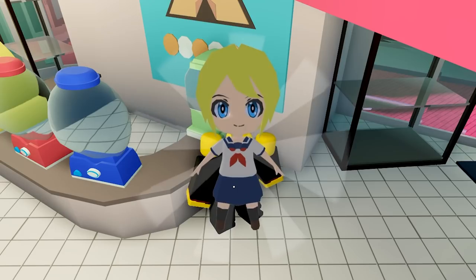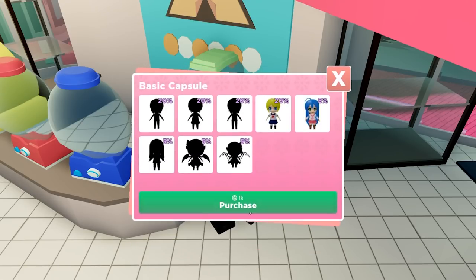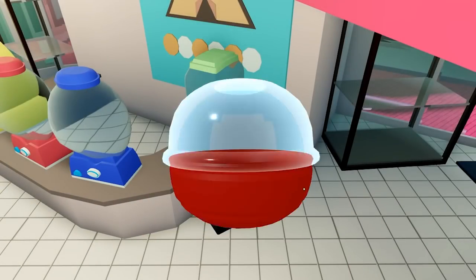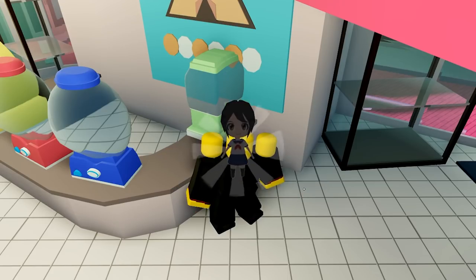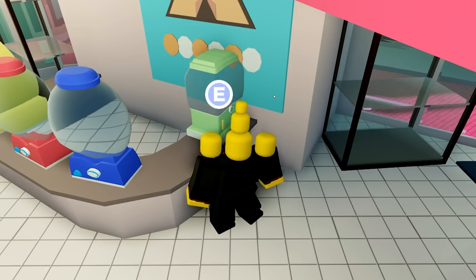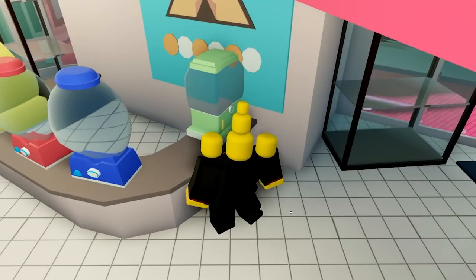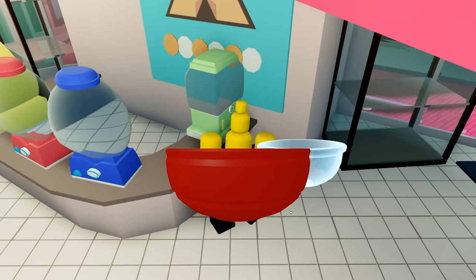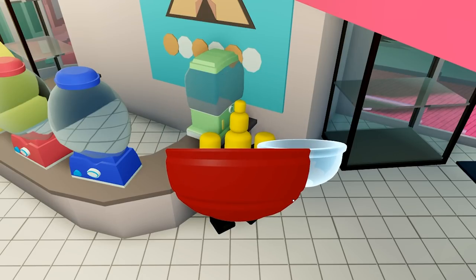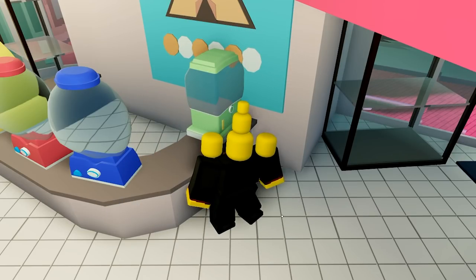I wonder if the capsule changes color depending on how rare it is. High school girl - okay, so this is not a reference, which is understandable, you don't want everything to be a reference. She was actually quite rare! High school girl again but with different hair - she looks like the girl from Yandere Simulator. They rank up! We got Random School Boy - nobody cares about that, you can just go in the trash right away.